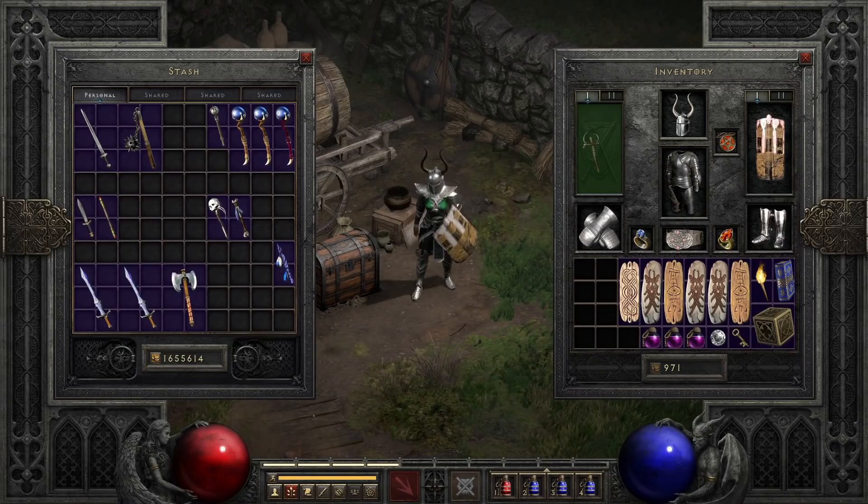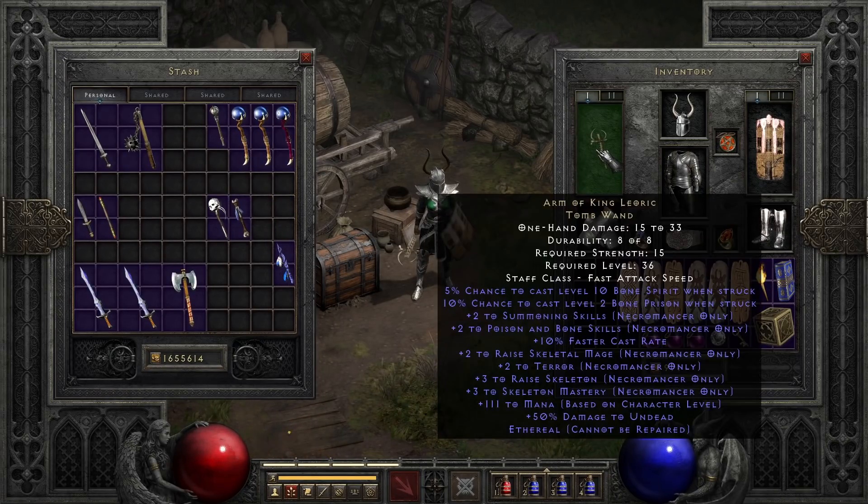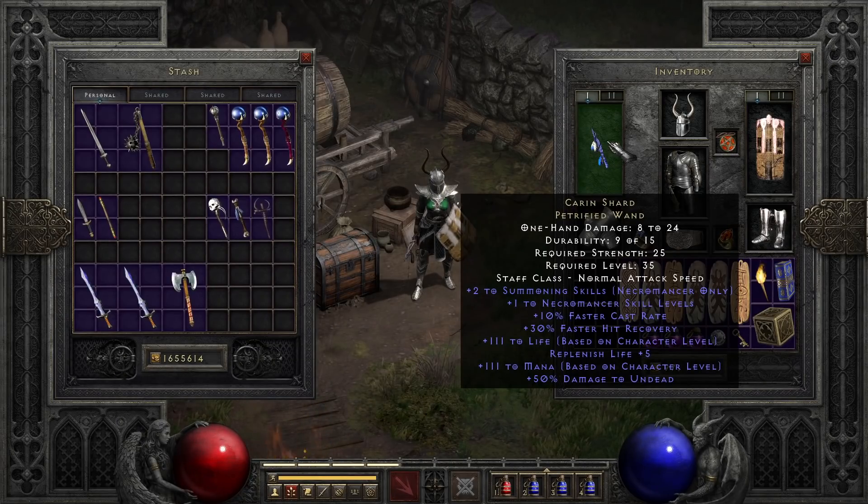On to the summoner end of things for the necromancer, which I'm including as a pseudo-caster, we have two wands to look at. The most popular is Arm of King Leorque, which falls into a similar category as Oculus — a ton of great mods, unfortunately paired with a drawback: bone prison when struck, which can get you killed if you're trapped with enemy mobs and you don't have a teleport option. The alternative is the Caron Shard — a lot less potent, but it lacks that drawback. Both are fine and common options for mid-game, but as you get into the endgame, your equipment choices for a summoner will actually tend towards a commander necromancer style rather than a pure summoner or caster-oriented one.